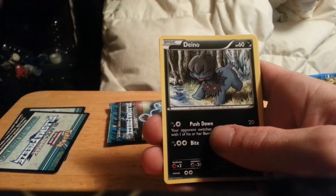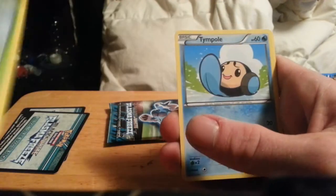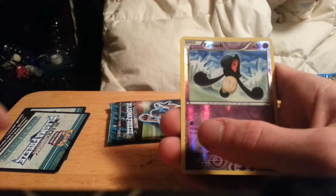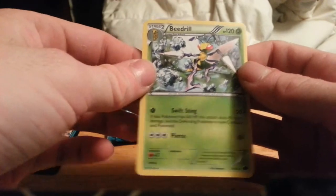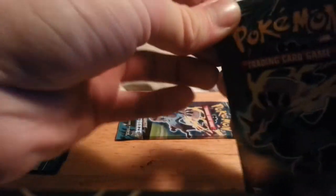We have a Dino, Vanillite, Yamask, Weedle, Temple Frozen City, Zoellis, Kakuna, a reverse Yamask which is a common, and a Beedrill for the rare.